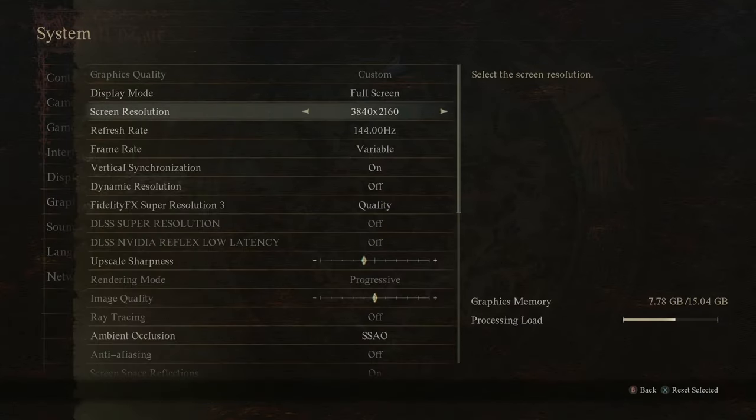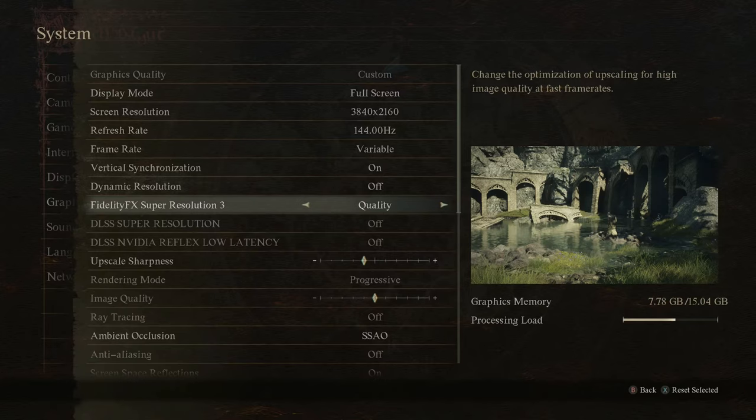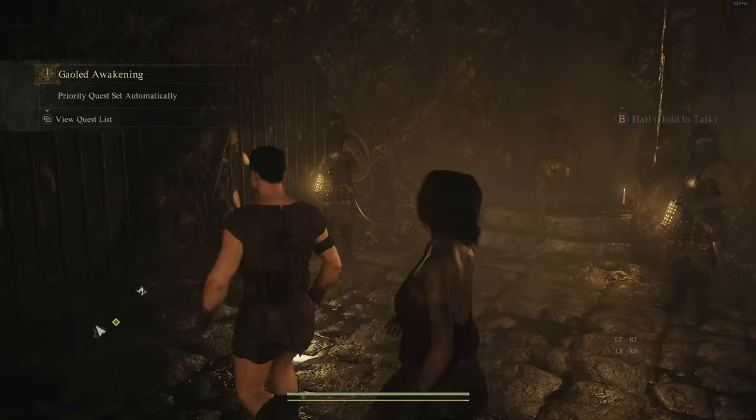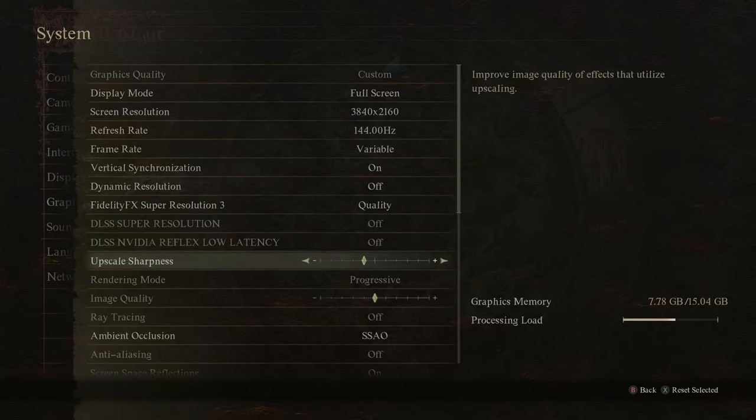Let's start with 4K, since these settings will be the basis for all resolutions. We can leave the frame rate at variable, V-Sync on, dynamic resolution off. I'm the type of guy who tries to avoid upscaling at all costs — I'd rather sacrifice graphics elsewhere in order to run the game at a native 4K. This game, however, is too demanding to even consider doing that while maintaining a reasonable frame rate. We'll be using FSR at the quality setting. For those of you on NVIDIA cards, use the equivalent DLSS setting. I left the upscale sharpness at its default setting.